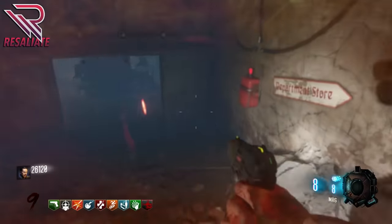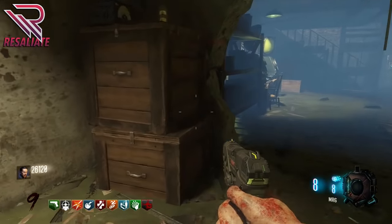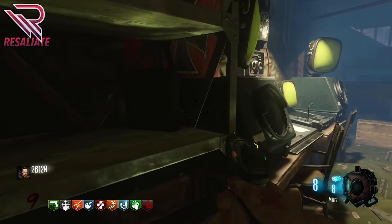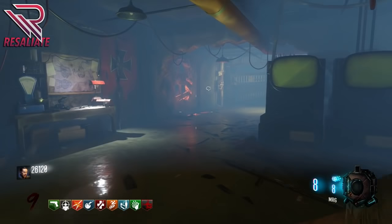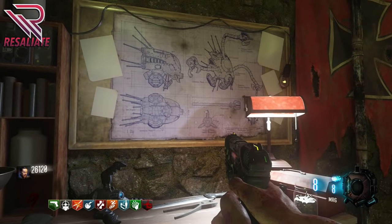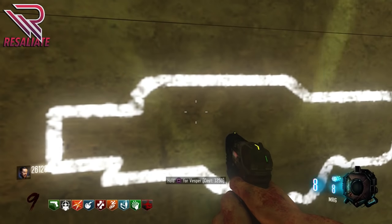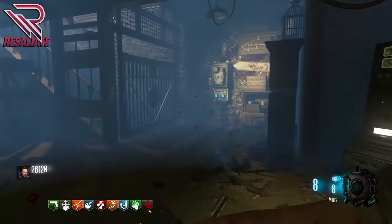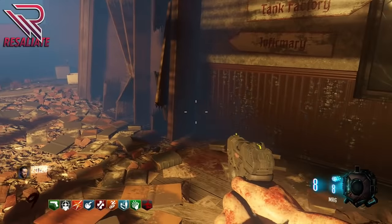Now we head down to the Operations Bunker. Take a left and you'll see a trap as well as a shelf — this is the third zombie shield part location. There are a couple of computers, a door, and a gate. On the other side is a buildable table where you'll build your dragon shield. There's also a Vesper wall buy and another door. We're going to take the door that leads us to power, which costs 1000 points to open.